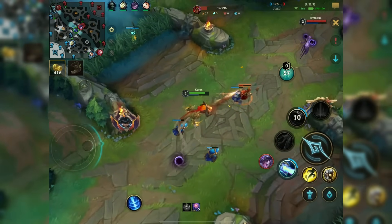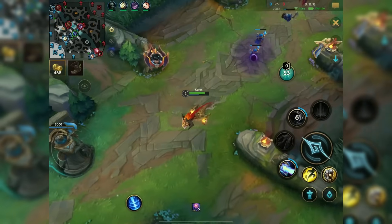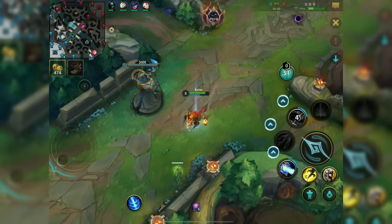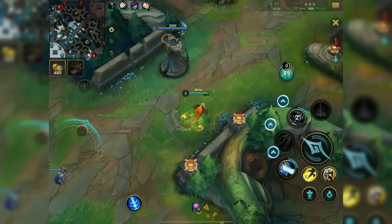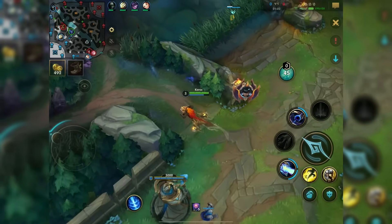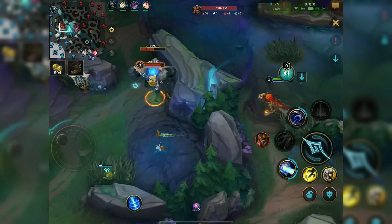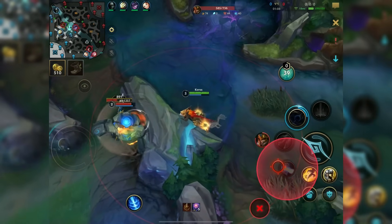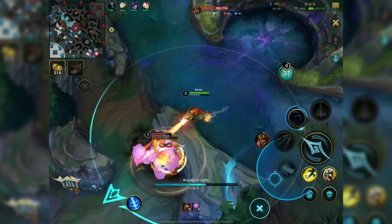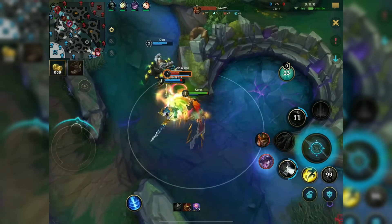For the laning phase, something very important: you need your third ability to pull minions together to hit them with your entire first ability. The first ability deals AoE damage to targets close to the primary target, but you cannot breathe through minions. Compared to the older Aurelion Sol, you've lost quite a bit of waveclear in the early stages and gained new mana problems.